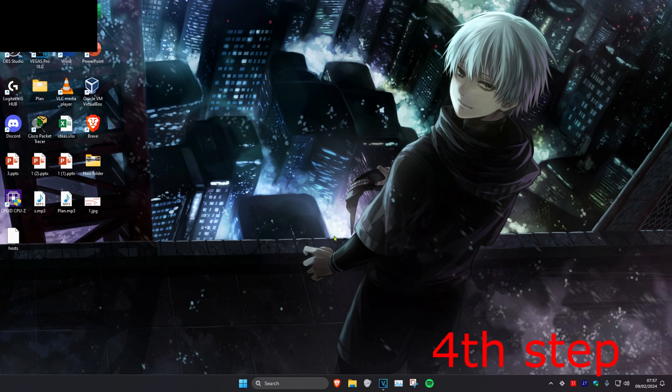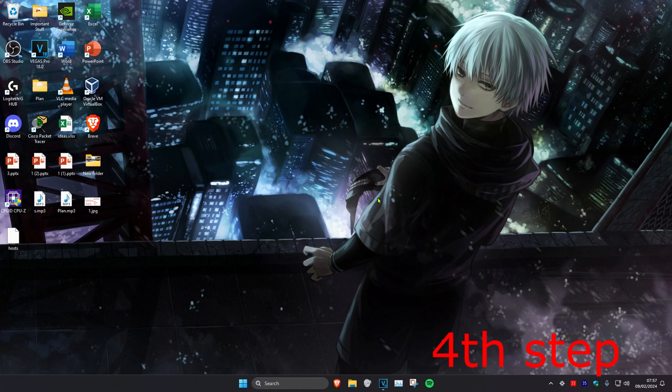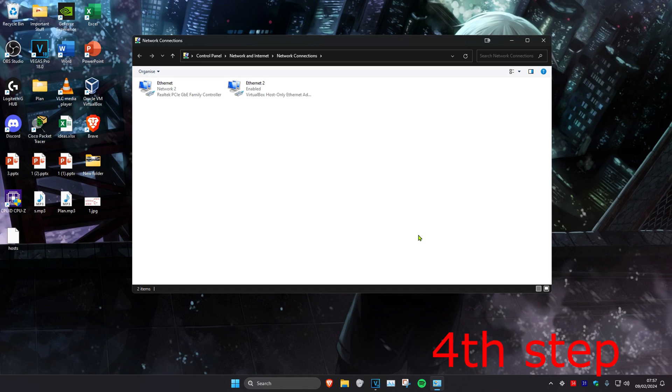For the last step, head over to Search and type in View Network Connections, then click on it. Find either your Ethernet or Wi-Fi — no matter which one you have — right-click on it and click Disable. Once it's been disabled, right-click on it again and click Enable. Once it's been re-enabled, restart Minecraft and the problem should be fixed.